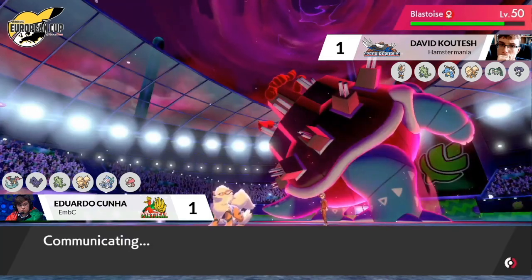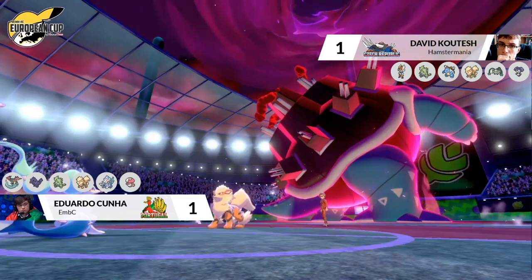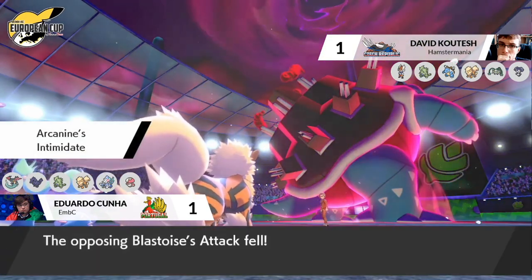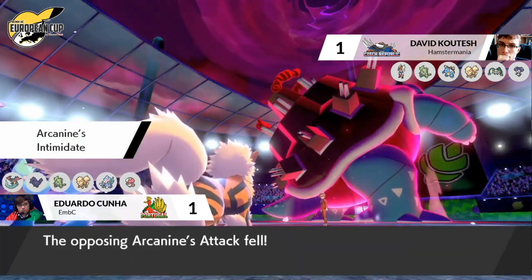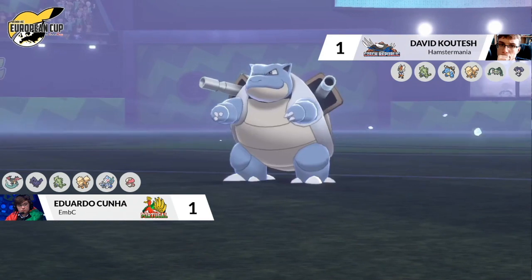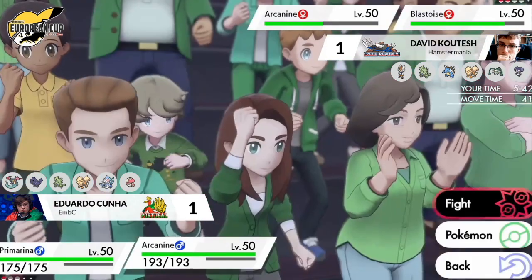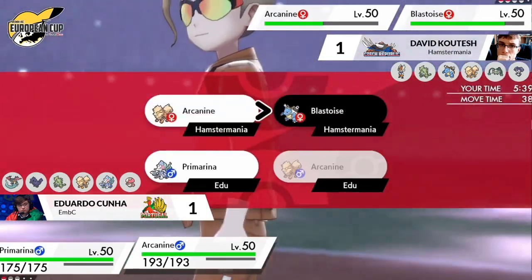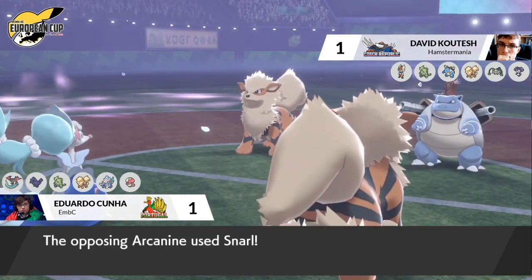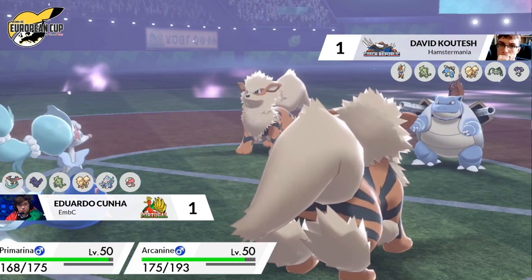The problem for David now is how does he break through Primarina? He's only got his Arcanine and Blastoise left. We've seen all the moves on Blastoise — its coverage moves will be not very effective against Primarina. Edu has held off on his Dynamax — he can Dynamax Primarina, which would easily pick up the KO on Arcanine, only having to take one Snarl before getting that knockout. Blastoise doesn't have any recovery, so it will be slowly chipped away. The Snarls from Arcanine would also reduce Blastoise's damage output.